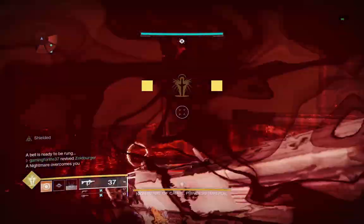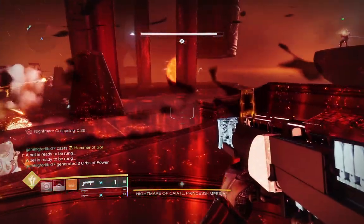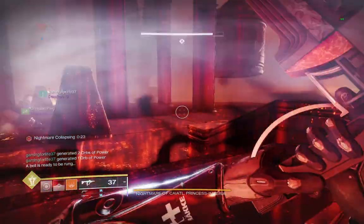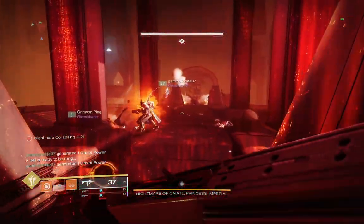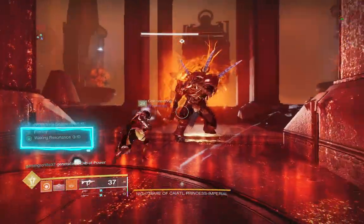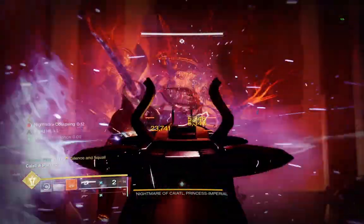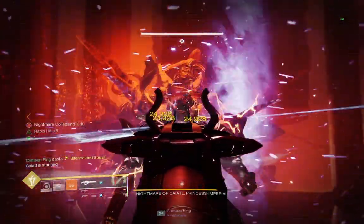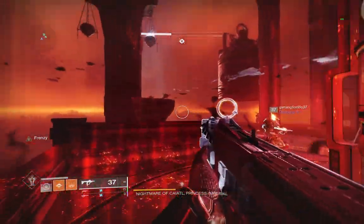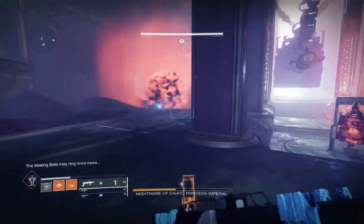The damage phase in this final fight is a little counterintuitive and poorly designed in my opinion, because the bells now have a completely different function and do not teleport you. Instead, they will stun Ketel when she is next to one, and give a damage buff to all players stood in the circle. After you get this buff you can start to do damage, but if you weren't stood next to the bell you won't get this buff and shouldn't waste ammo as your damage will be pretty minimal. After doing damage from all three bells, you will get sent back to the overworld where you repeat the process until the Nightmare of Ketel has been defeated.